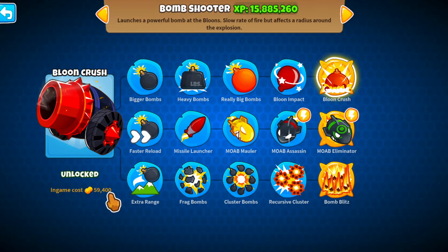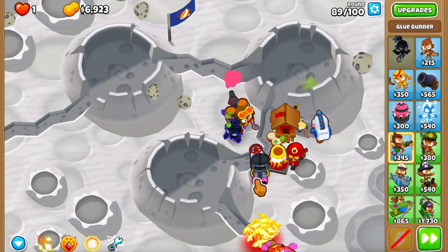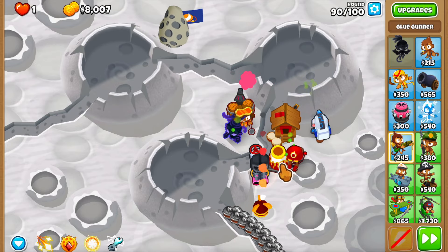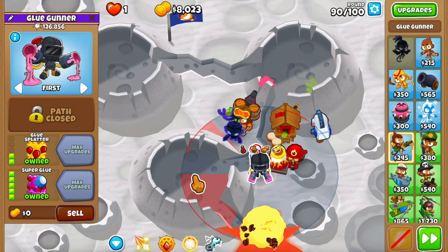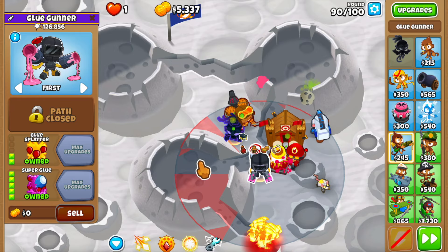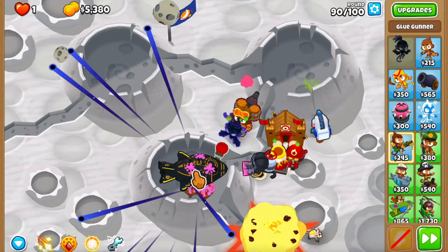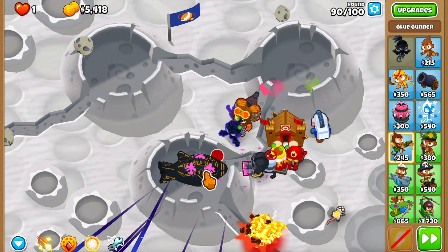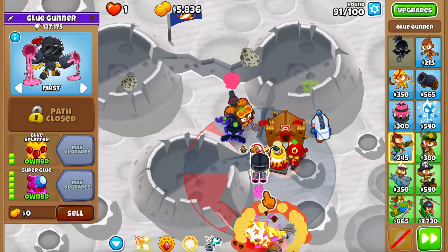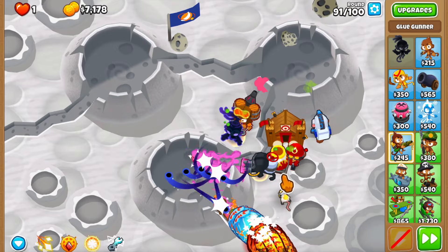If you want consistency you can get the balloon crush, but that thing is like 60,000 and the super glue is about half the price. I don't think these new changes are going to move the super glue up or down - it's still going to remain in this underused category. But something it was always good at: dealing with DDTs, because it doesn't need an MIB village and it can stun them - it keeps them in place and does DPS. Let me get the primary mentoring to give it a little extra range.